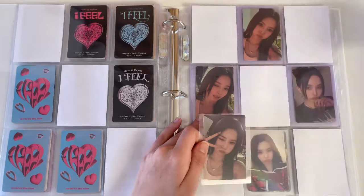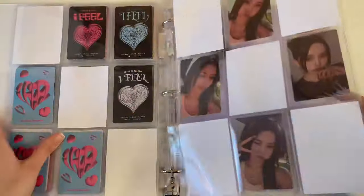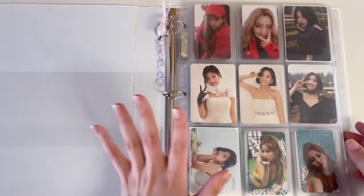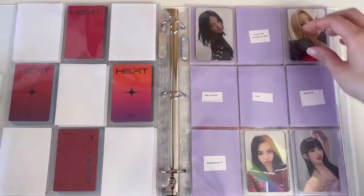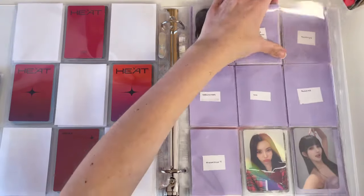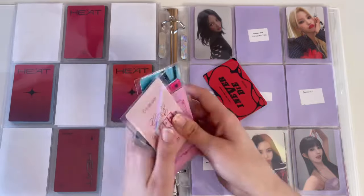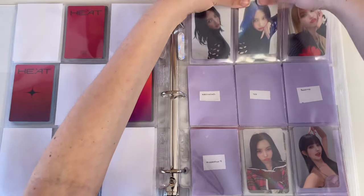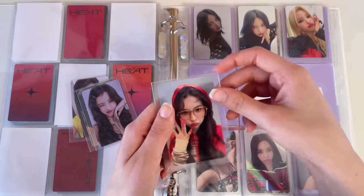Everything is complete for Soyeon — this is so crazy. I'm honestly surprised at how quickly I was able to do her collection. Now I have a bunch of non-album items I've been collecting over time because I want to collect her POBs and non-album stuff. The first thing is her 'I Never Die' Make Star card, which goes right up here. I'm not sure which round this Make Star is, but I'll put it down here for now.